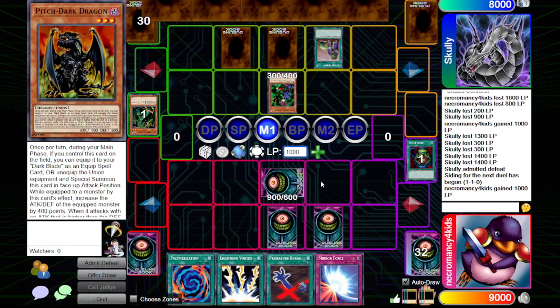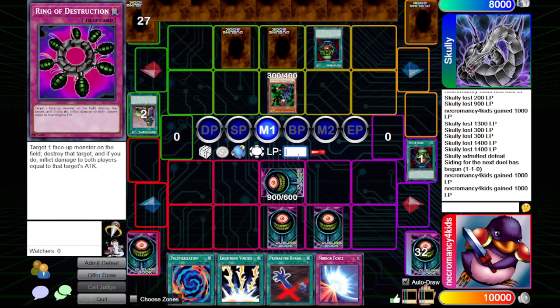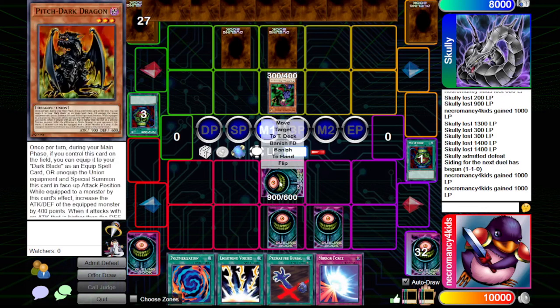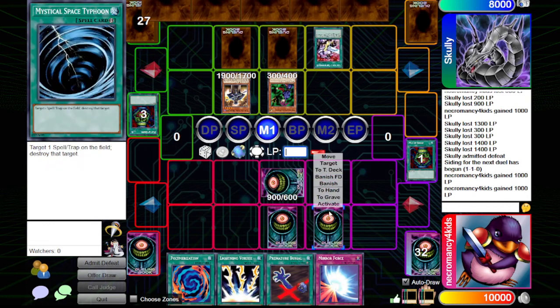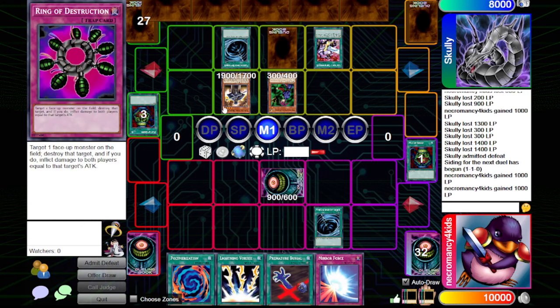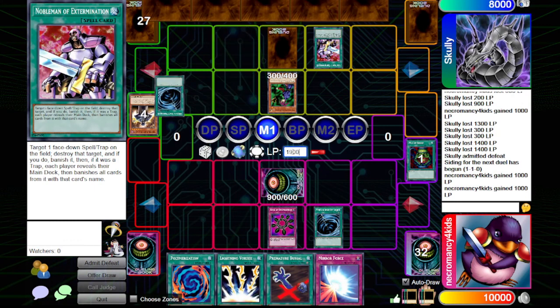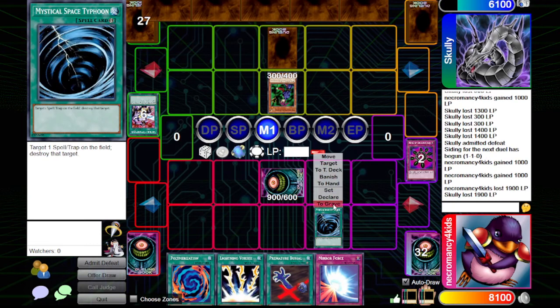I'm trying my hardest to activate this Upstart. Sometimes Dueling Book is a little bit slow. I got a piece of draw every opening hand, so I guess it's fair. I will chain on that, even though it's not gonna... Dark — that would have been three counters. This doesn't get banished, right, because it was face up? Yeah.